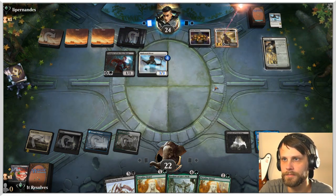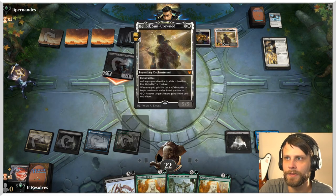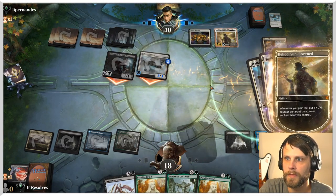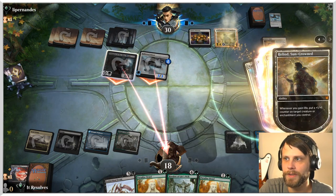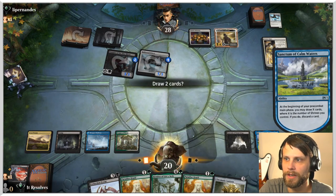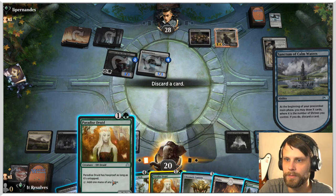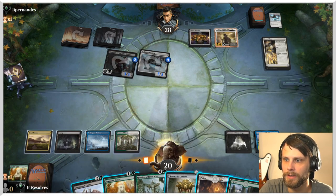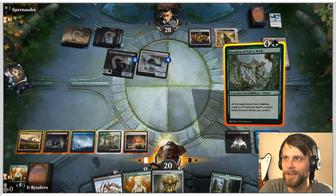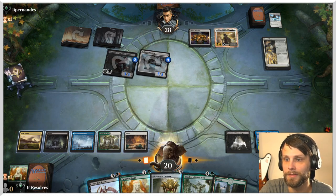Little scary, but we'll see. They're going to give lifelink. Worth noting though, with all of this that they are doing, we're still only down to 18. And thanks to that early Sanctum, we're kind of where we need to be. Let's take this action, get a land — yes! We'll get rid of Paradise Druid, I think we don't really need that. It might just be the Honden of Life's Web. Little worried — if they do five, ten, that's a lot of damage.